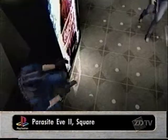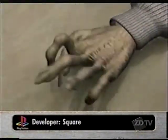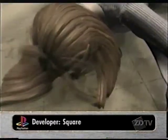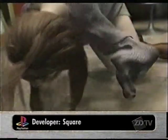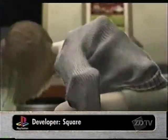The sequel takes place shortly after the end of the first, with you still playing Aya and the world still in the grip of an epidemic that causes people's mitochondria to awaken with a vengeance and die, or mutate into something more interesting to look at.